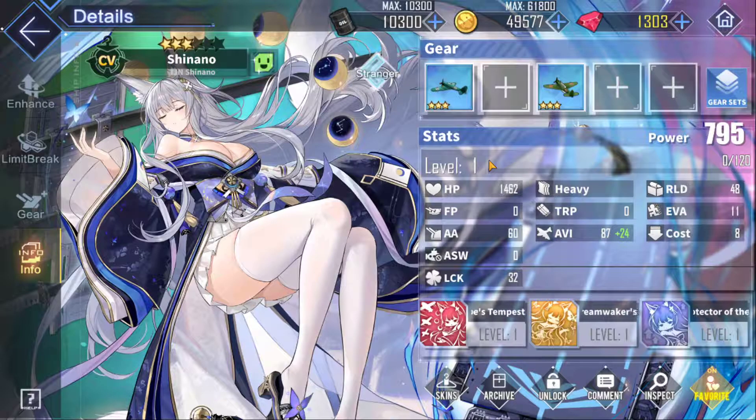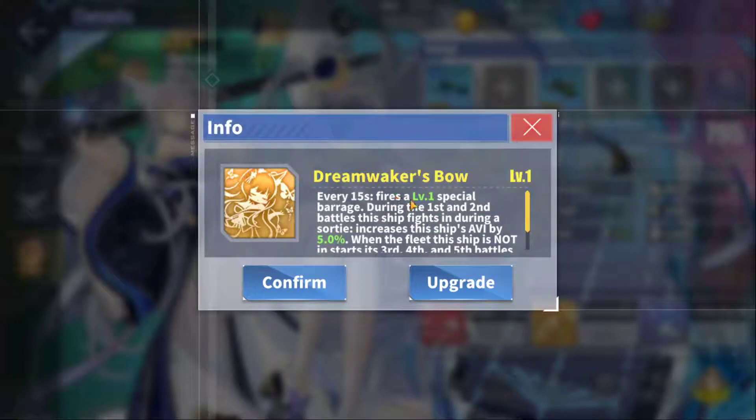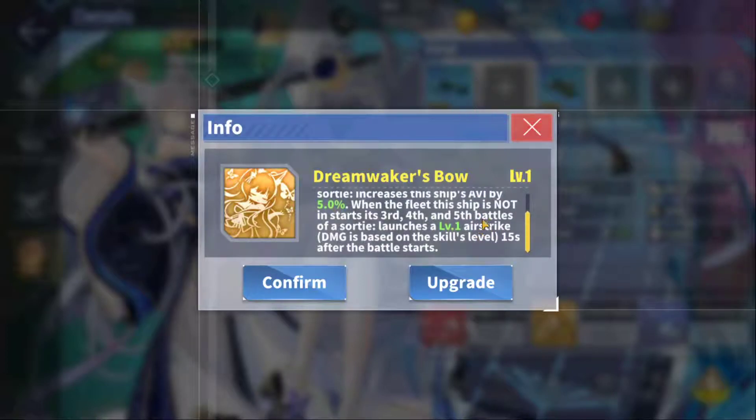This is an extremely good buff — assisting damage increase and a decrease in damage taken. It's a good skill, but that alone would not make her tier-worthy. What I think really does it is this one right here — Dream Maker's Bow. Every 15 seconds it fires a level one special barrage. During the first and second battles this ship fights in during a sortie, increases the ship's aviation by five percent — and that's dynamic so it increases as the skill level goes up.